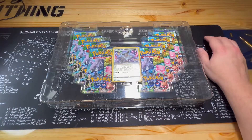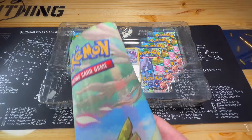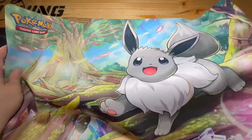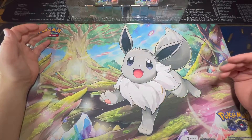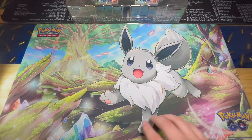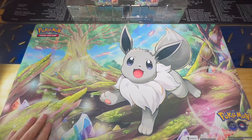But this mat is awesome. That Eevee — I think I am going to have to switch it right now. We got the new playmat down, it is looking nice. It looks amazing with the shiny Eevee, the tree in the background, and the gemstones. It looks awesome.